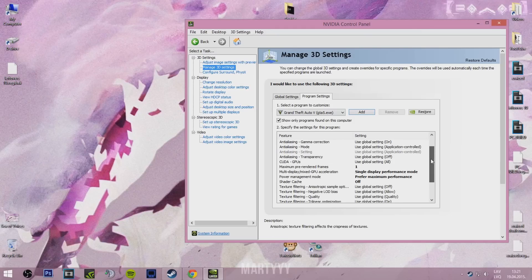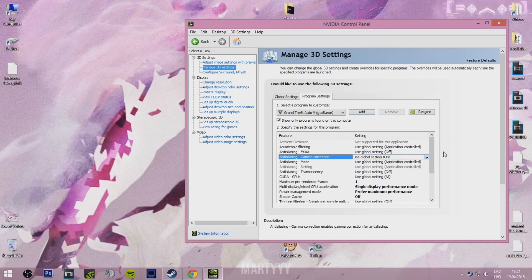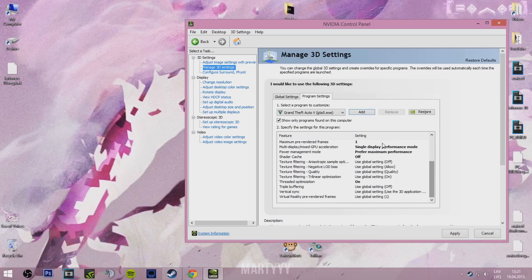Then you want to change the settings that are shown in bold. When you don't change anything it stays in normal text; when you change something it goes bold. Everything by default is set to Use Global Setting. You want to change: Maximum Pre-Rendered Frames to 1, Multi-Display Mixed GPU Acceleration to Single Display Performance Mode, Power Management Mode to Prefer Maximum Performance, Shader Cache to Off, and Threaded Optimization to On.